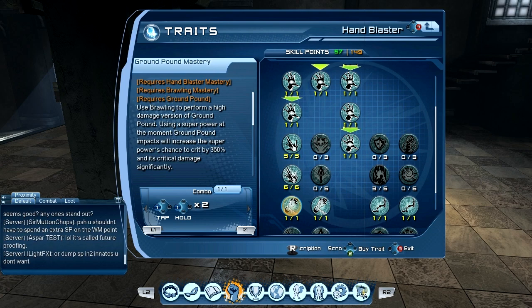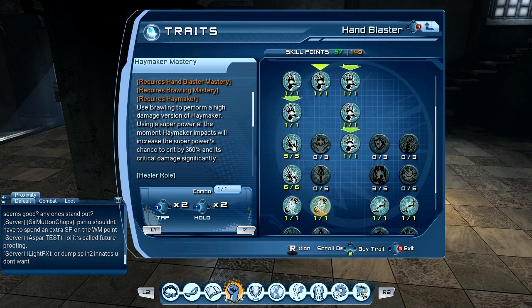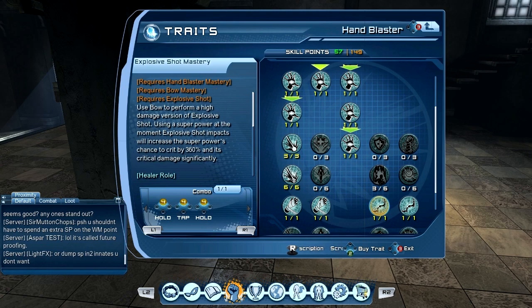First we have Brawling: tap and two times hold. The second one of Brawling is two times tap, two times hold. Then we also have one time hold from the bow, tap and then hold again. And the last one is three times hold.